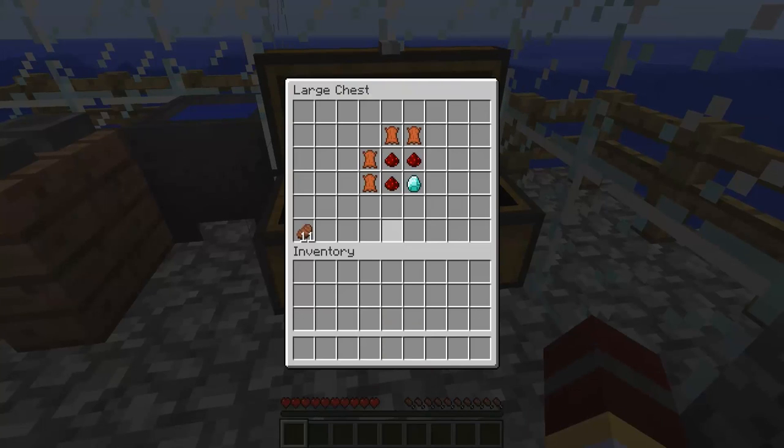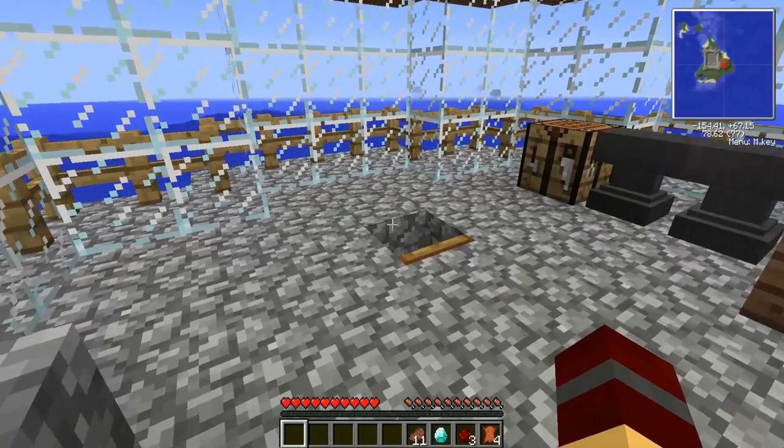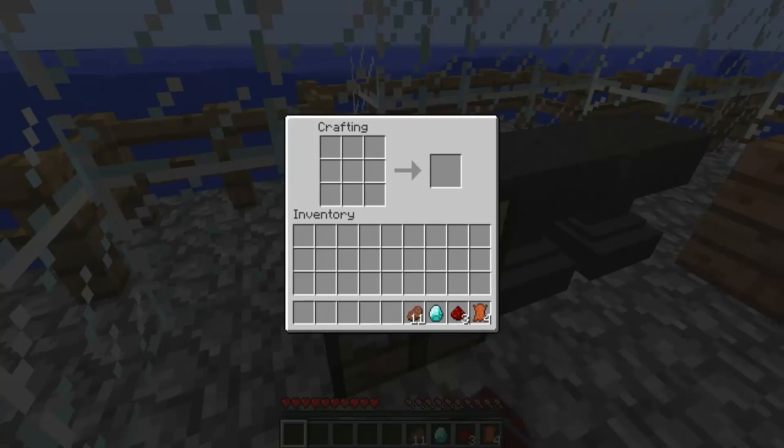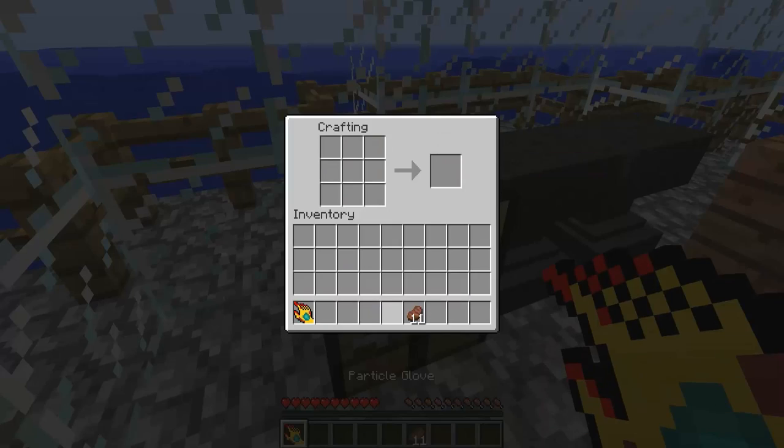In this chest you will see some leather, redstone, and diamond. These are the things you will be needing in order to make the particle glove, which is what this mod is for. It's not terribly expensive — one diamond, which is kind of hard to find, but manageable — three redstone and four leather. That gives you the particle glove.